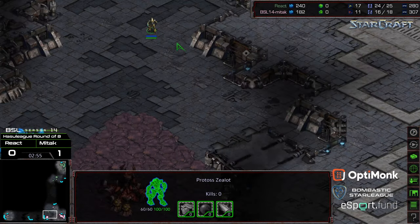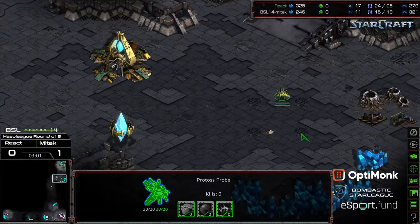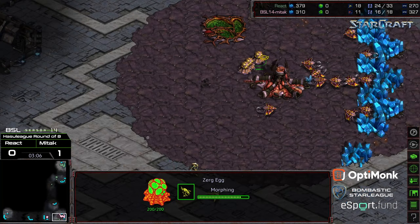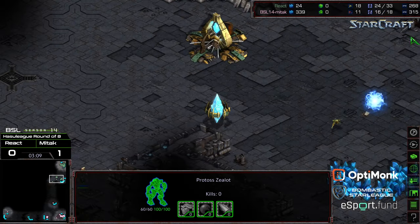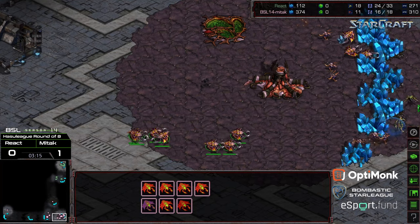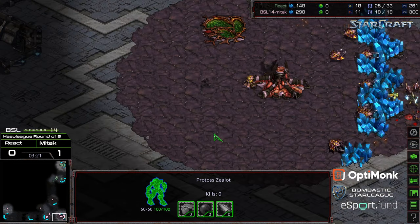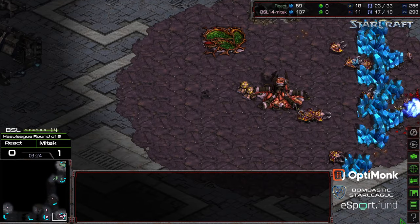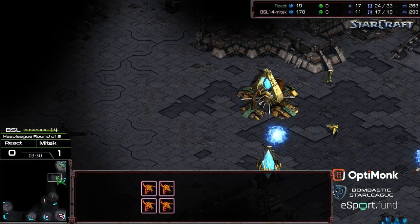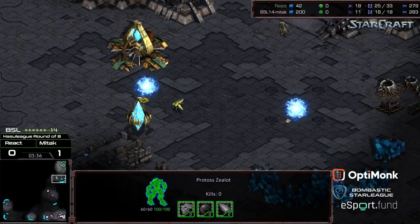We are seeing ten Zerglings being produced once again — this is looking like a repeat of the previous match. More Zealots making their way across. The probe looks like it wants to set up to grab a Nexus again. The Nexus is being plopped down but one Zealot is coming back. Drones being transferred to that natural expansion. Two Zealots now on defense, with a Forge there to potentially blockade.